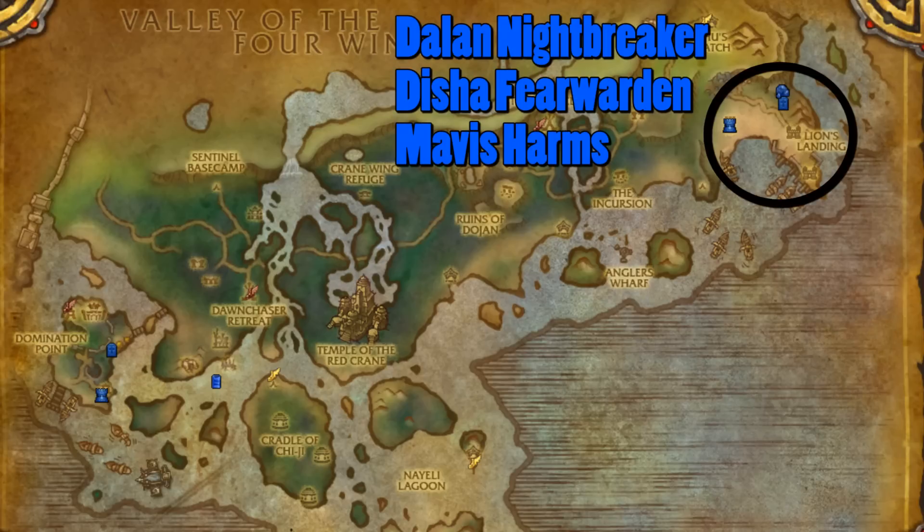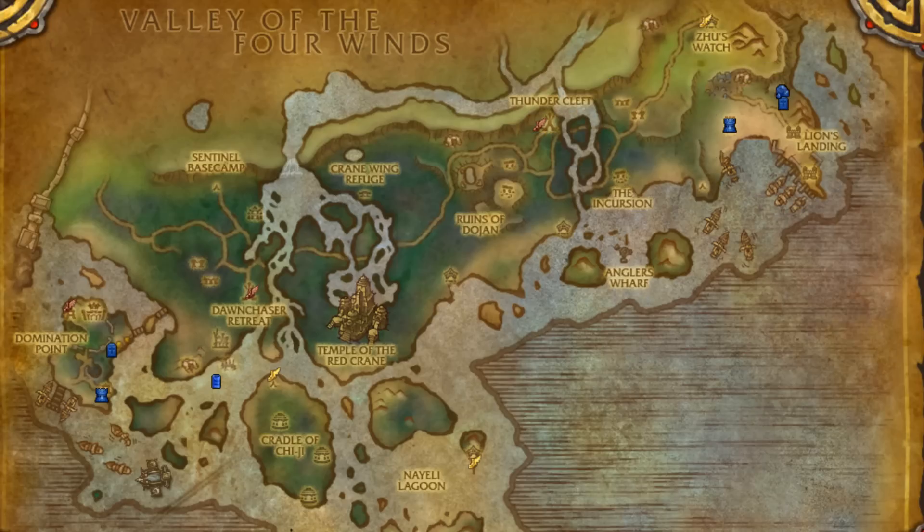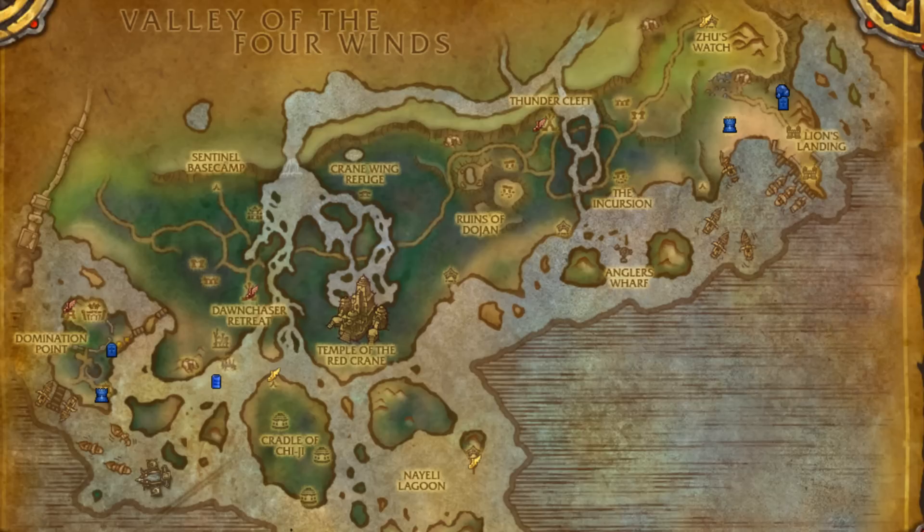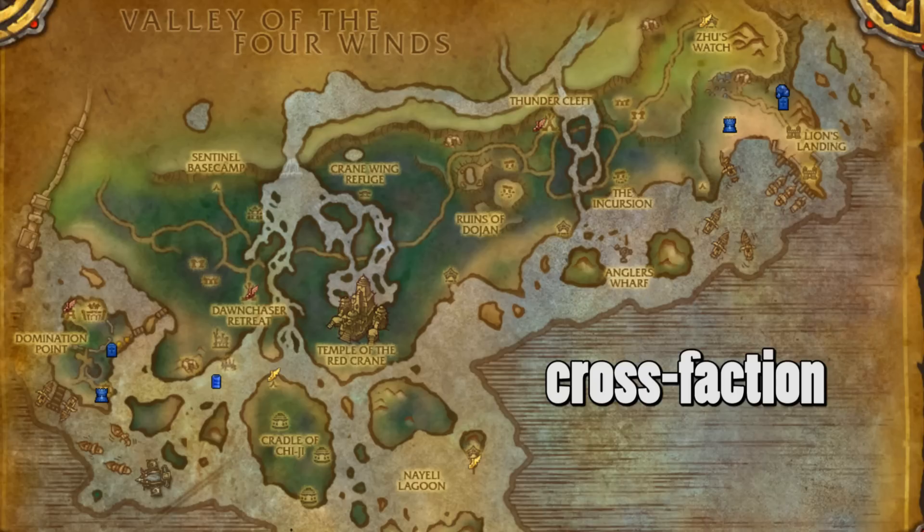If you're Horde you'll want to farm it at Lion's Landing, and if you're Alliance you'll be farming it at Domination Point. You only need one invitation per account — once you're invited on one of your characters, you can go in the arena with all other max level characters that you have. It works even cross-faction and cross-realm.